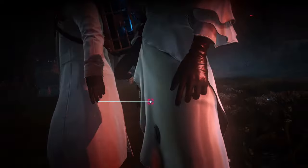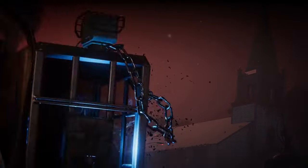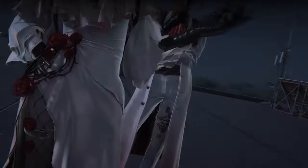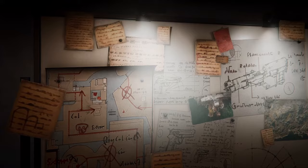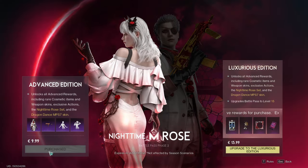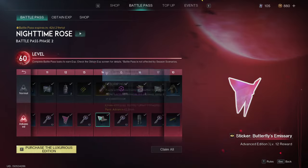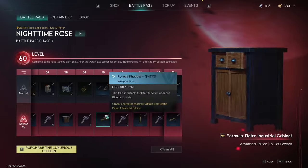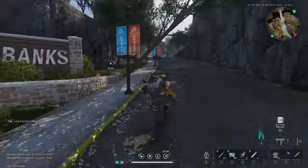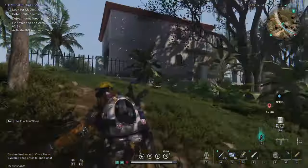Here we are with a new Once Human video. Many dark updates are about to be released — a new realm of monsters and creatures. A brand new battle pass has arrived with stunning Halloween-themed skins and beautifully crafted weapon customizations. This battle pass is packed with items, but you can upgrade to the luxurious version with the simple advanced edition for nine euros ninety-nine cents. Now let's get going and explore this new town called High Banks.